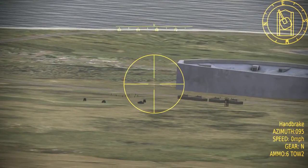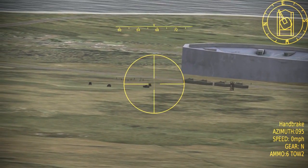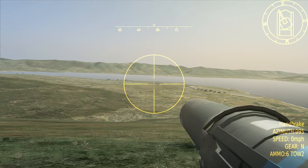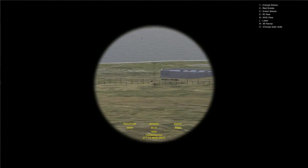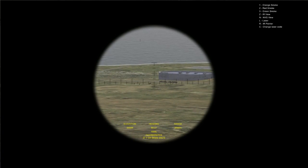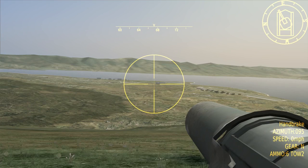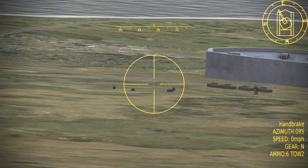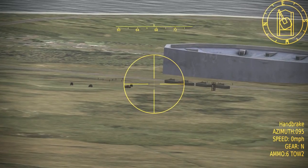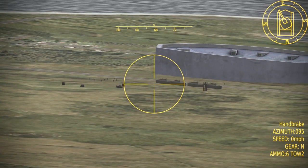Here I'm scanning targets in my AO, and when I find some I switch to my binoculars so I can get more detailed information. The binocular view in DCS gives you the coordinates, elevation, and range to the target. Now that I've spotted, ranged, and identified targets in my AO, I can go ahead and pre-fill out some of the information on the Nine Line card before any aircraft have even checked in. I know their elevation, target type, coordinates, and where I am compared to them, so I can fill out Lines 4, 5, 6, and 8.